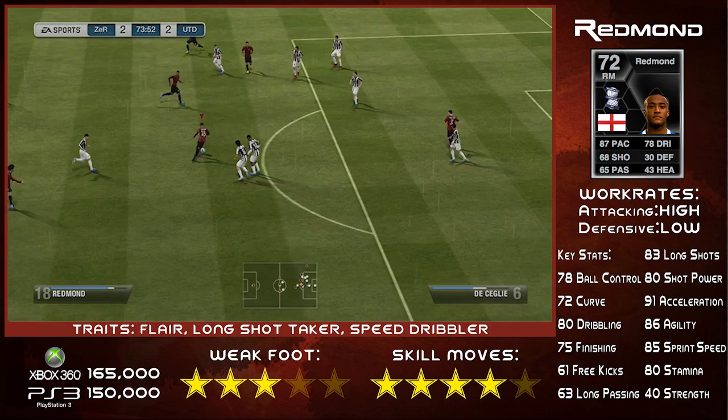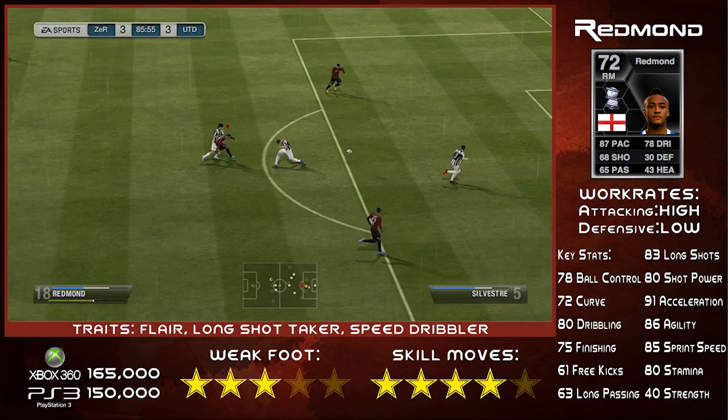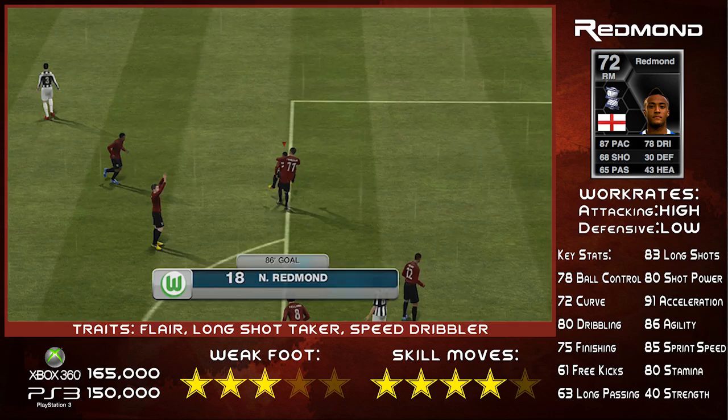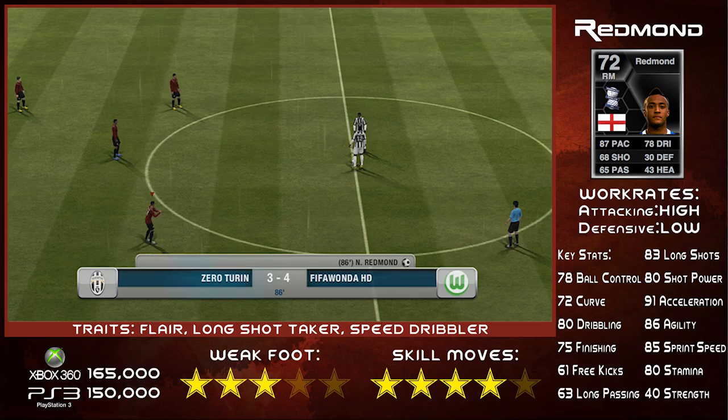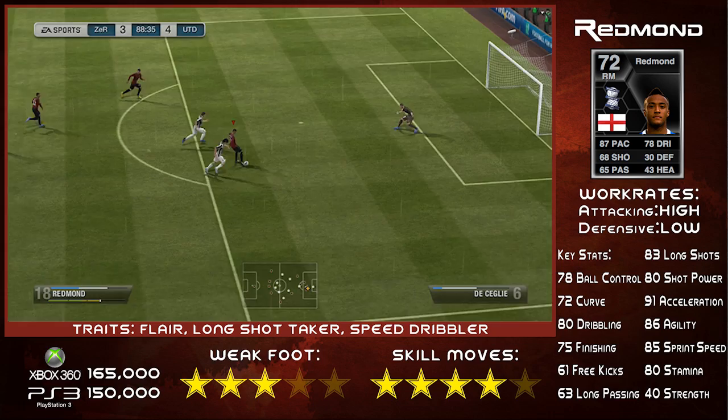All of these games and goals — this gameplay is from the Gold Cup, so he's playing against good gold players and you see him absolutely destroy this guy. Smashes it home, nestles right in the bottom corner of the net. This kid lets off more rockets than Nasser, I'm telling you — that long shot taker trait in full effect. He gets the ball, playing at right winger, and smashes it home. Another goal for Redmond.